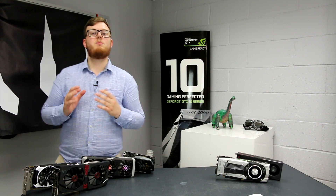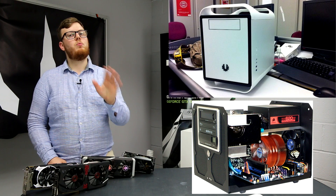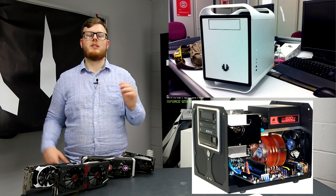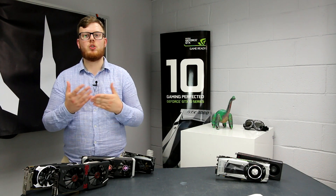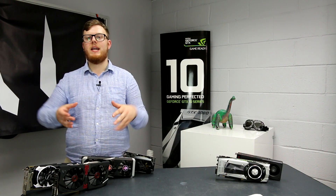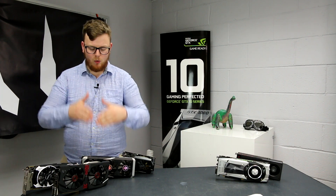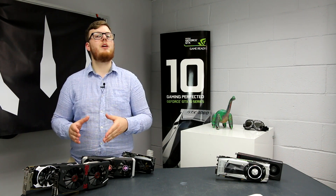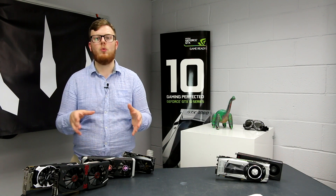Where it differs is in small form factor cases. In a small case you normally want a reference cooler design, because it means you're taking warm air from inside the case and blowing it out the back, keeping the rest of the components cooler. In a smaller case this is a bigger deal than in a large case. If you've got a mid tower or a larger case, I would normally always recommend going for non-reference designs. The chip itself is still made by Nvidia or AMD — it's essentially the same product, just different cooling solutions.